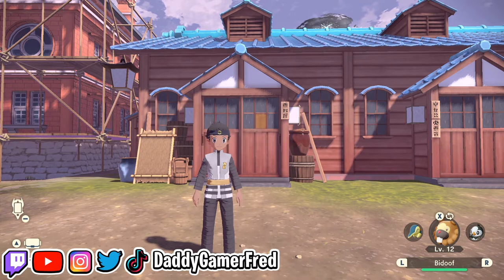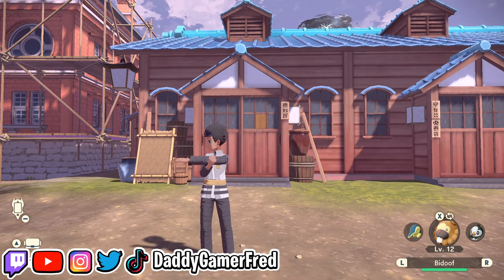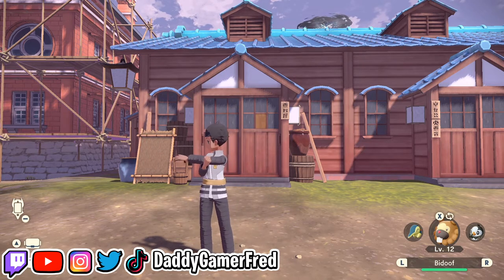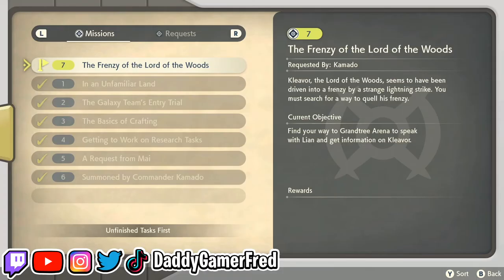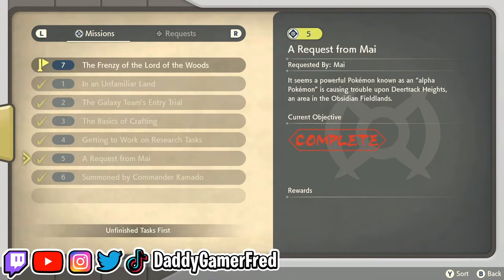This happens very early on in the game. If you are completing the story missions beat by beat, you're going to just bypass this and not even notice that you unlock the Mystery Gift function. In the beginning of the game, you get a couple of quests just following the main path of the story. You have to make it up to mission number 5, Request from May.